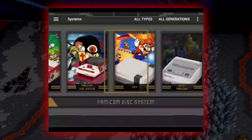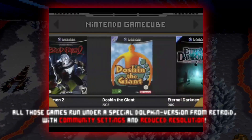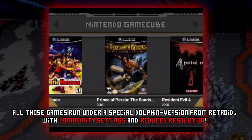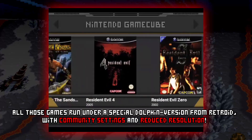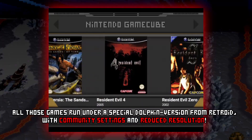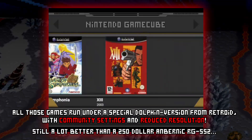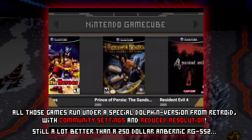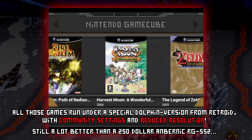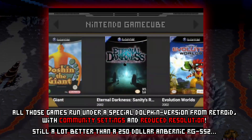Stuff like, for example, the GameCube — let's scroll over here. Those games I have here run at playable speeds. Resident Evil 4 won't be running for very long at playable speeds, but for example F-Zero GX runs pretty great on this device. Wind Waker dips in some areas. Harvest Moon is basically full speed. Evolution Worlds basically full speed. Eternal Darkness has some slight dips.